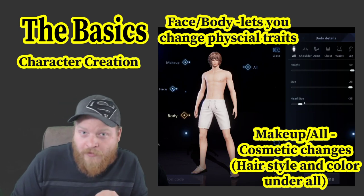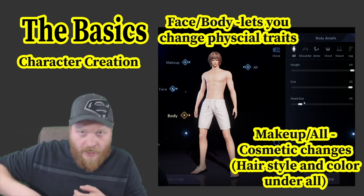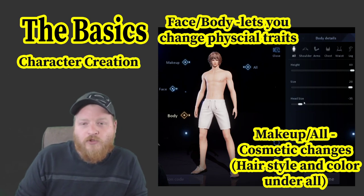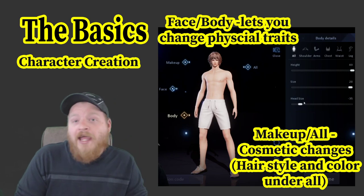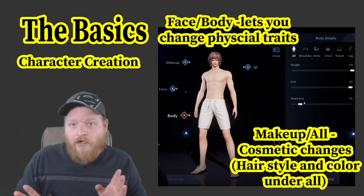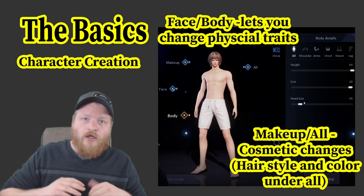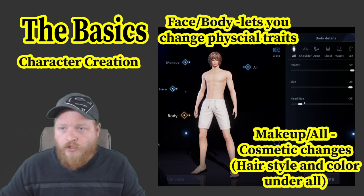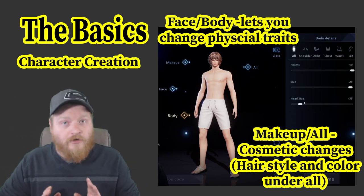I missed a couple of things my first go through, because I figured 'All' means that's just changing everything about the character, so I went into the individual ones — body, face, and makeup — and was like, they don't have hair. No, they have hair! Cosmetic and All is hairstyle, hair color, all that fun stuff. Face and body are essentially all your physical traits. You can see over here on the side where it says shoulder, arms, chest, weight — it lets you sculpt and mold your character how you like. This kind of floors me in a phone game; they really want you to be able to make your person.